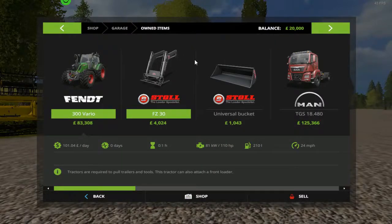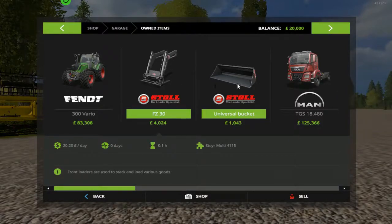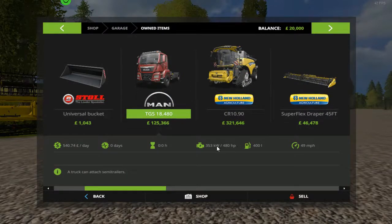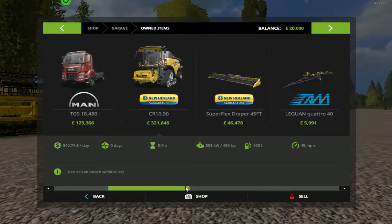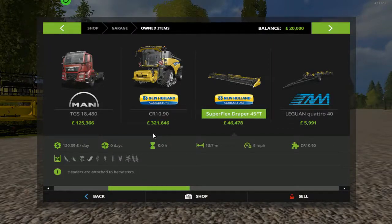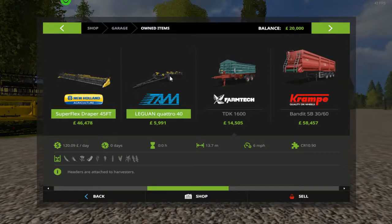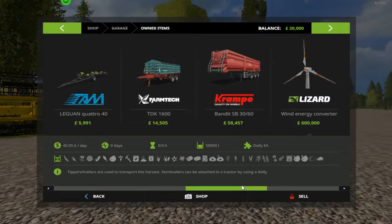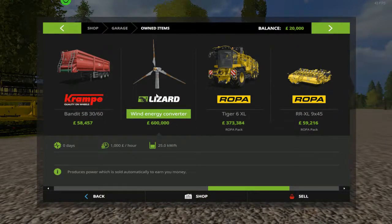Looking in our garage — I also have the wind turbine, which comes with Stevie's map. We've got the Fendt 300 at only 110 horsepower, with the front loader and bucket. The MAN truck at 480 horsepower. The harvester which can hold 14 and a half thousand litres, with a header that's 13.7 metres long. The trailer for the header to transport around. The small tipper for animals, and the big tipper for collecting from the fields. And the wind turbine, which gives us a thousand pounds an hour to cover maintenance costs.